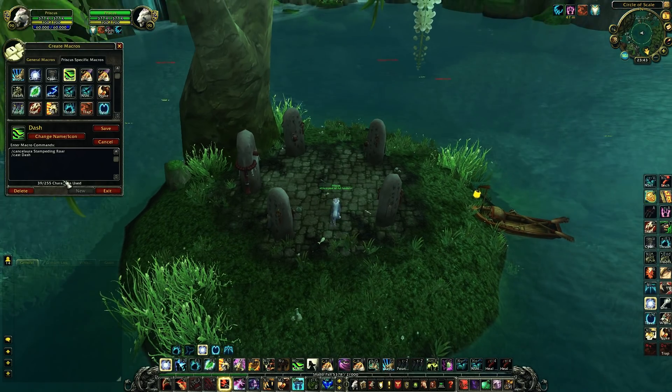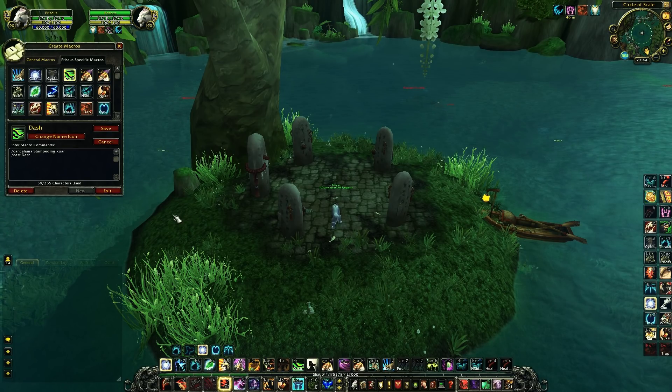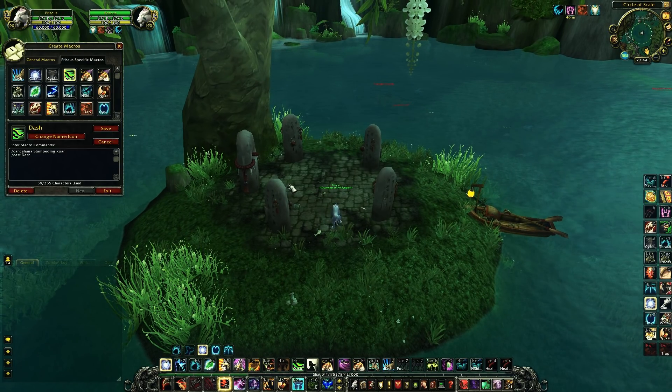This is my dash macro and it removes Stampeding Roar first, because you can only cast Dash when Stampeding Roar is removed. So if you need to use Dash right after you used Stampeding Roar, use this macro.